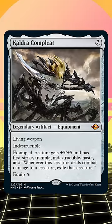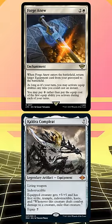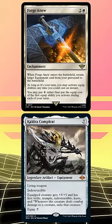Imagine Goblin Engineer putting a Colossus Complete into the graveyard on turn 2, and then Forgenew reanimating it on turn 3. And this plan is even better than I realized — so here's the trick.